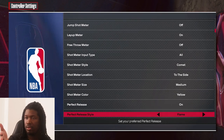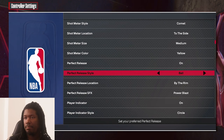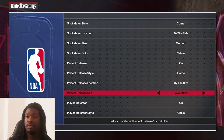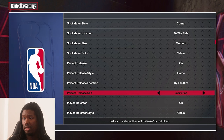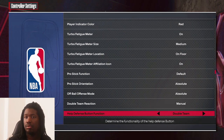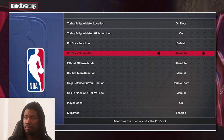Shot meter location is personal preference. If you want to change your perfect release style, you can put a flame ball — it doesn't matter. You can also change the sound effects for your perfect release, like Power Blast — I like having Power Blast. You can change it to whatever you want: jazzy, pop, surprise. All of that is personal preference. Now this next section covers the dribble stick settings.